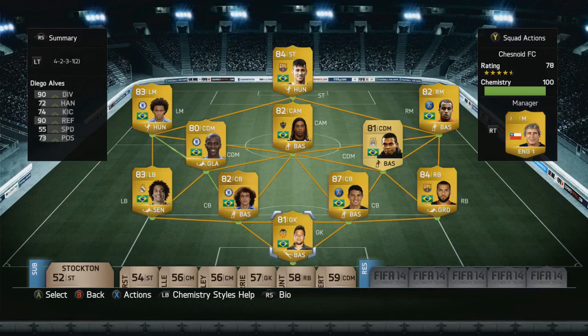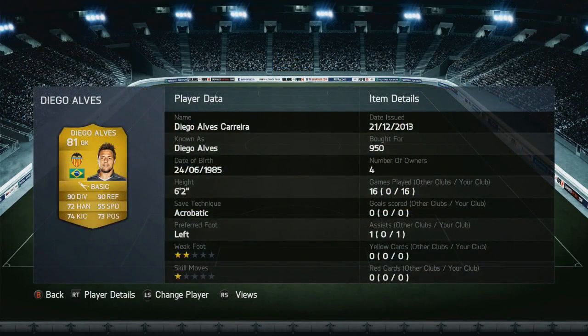Hey guys, how's it going? Tez back again with another episode of the World Cup Squad Series here on my channel and of course on the Random FIFA Videos community channel as well. Now we're into the end of Group A, and we've got Brazil today. If you're new to the series, basically what we do is go through each of the teams drawn in the groups for the World Cup. We've already covered Cameroon, Mexico, and Croatia — the other three teams in Brazil's group.